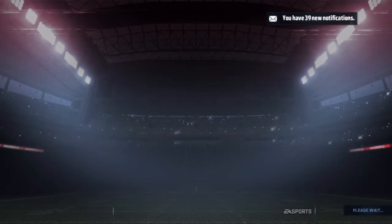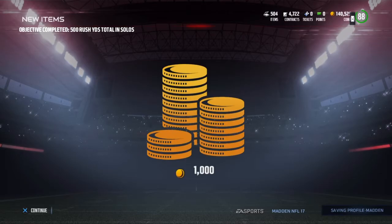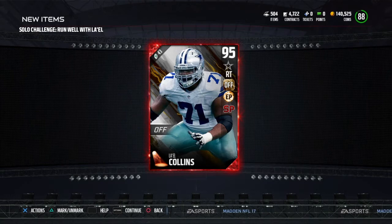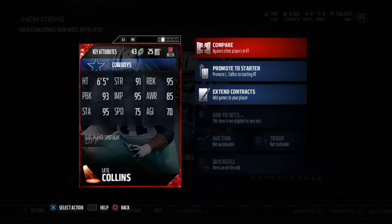But now he is a right tackle. So here he is, 95 overall. On offense he's an edge protector and secure pass blocker, 91 strength. The card is glitchy because the card looks good.